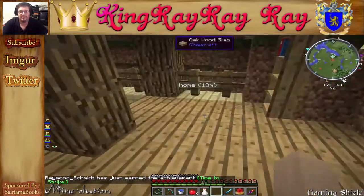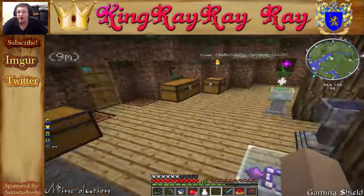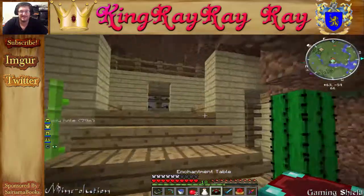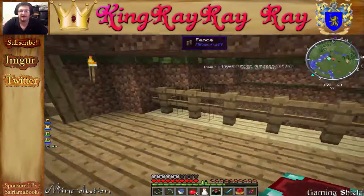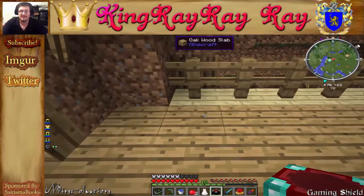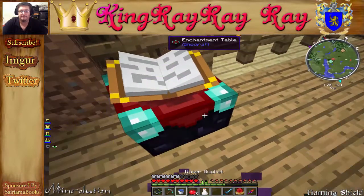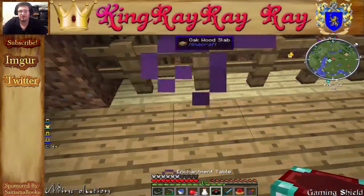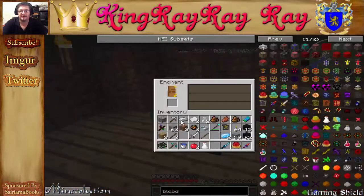You're probably thinking we don't have an enchanting table — wrong. We actually got two enchanting tables from a dungeon we came across earlier. We'll put one down and move it over because we're going to be putting mana pylons on the sides so it can reach level 30.